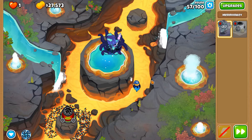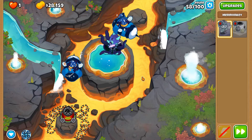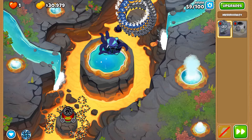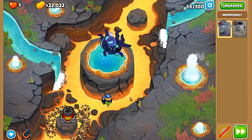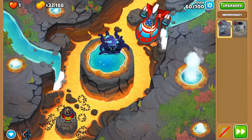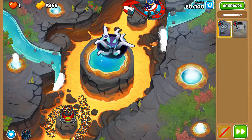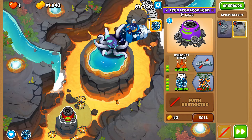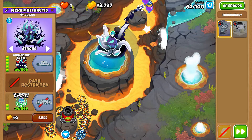You'll be able to get more money out of them that way, but you still need to take into consideration the pop count at the very end. Round 59: camo lead balloons, which are going to be very annoying, but we have a treatment for them — it's called the spike factory — and there they go. We've got the Lord of the Abyss now, so we should be very good against MOAB class balloons and even BFBs as well, but ZMGs you're definitely going to need some support.